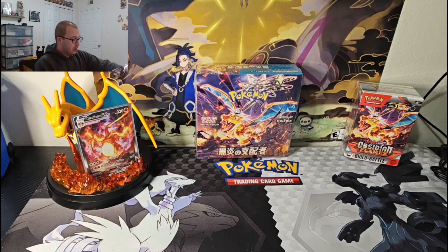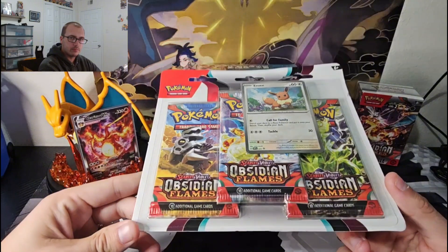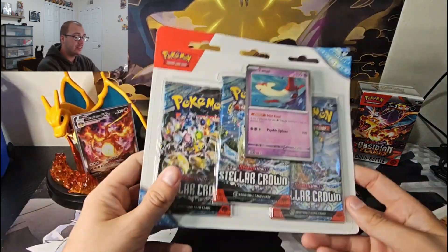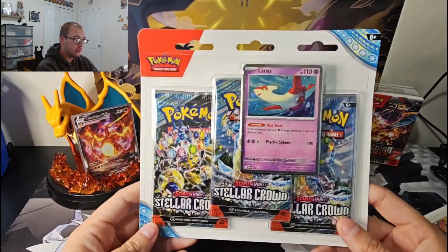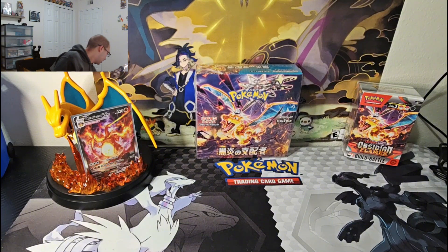Alright, we have the Obsidian Flames three-pack Eevee blister — I just got this the other day. Made a post about it and was happy that Best Buy actually had these. Then we have the Latios Stellar Crown three-pack blister — this promo is beautiful, definitely one I had to keep. Don't really care for the other one but collect what you want.